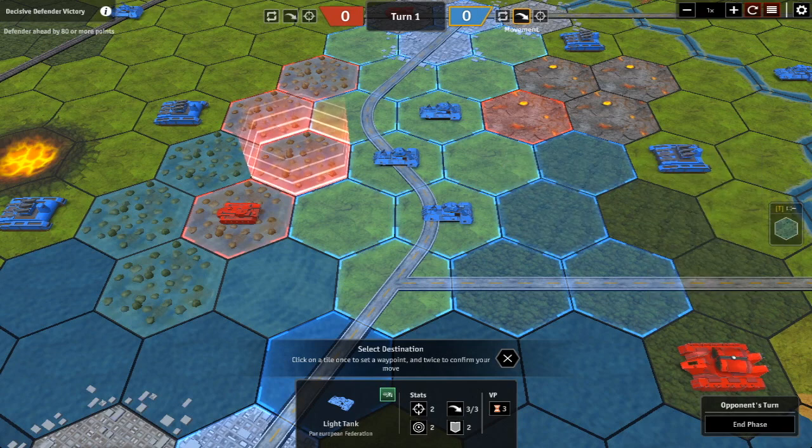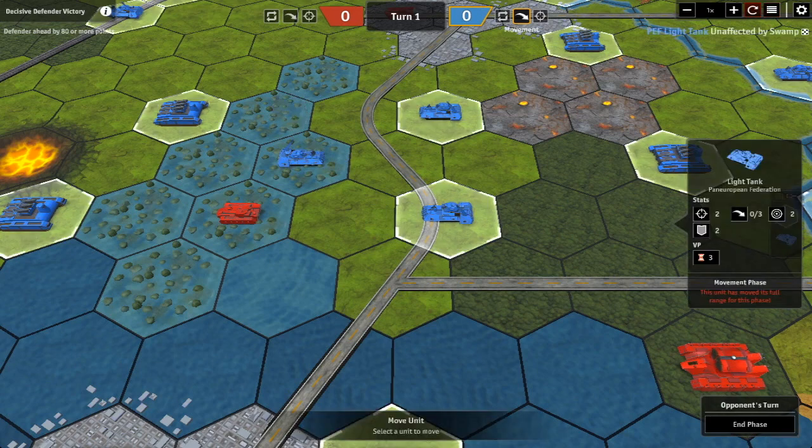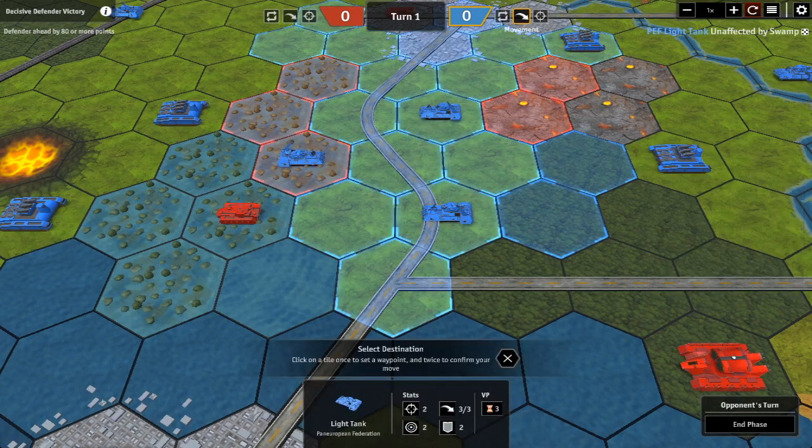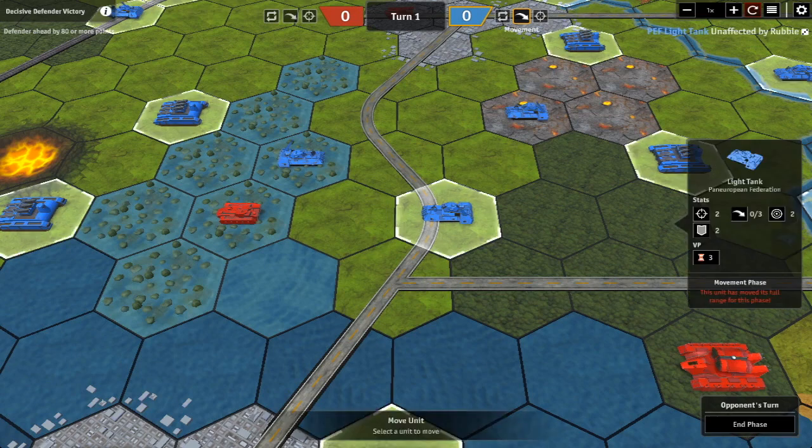Here's an example of what happens when you move into a swamp area. You get a die roll — with a five it's successful, but that unit is done with its movement for the turn. Trying again going into rubble: a roll of three, also safe.